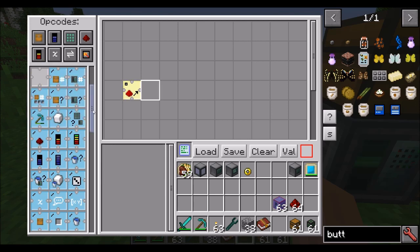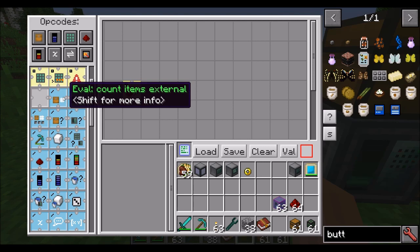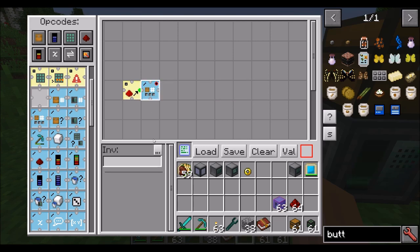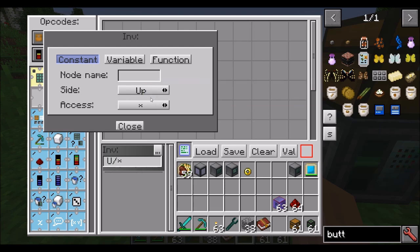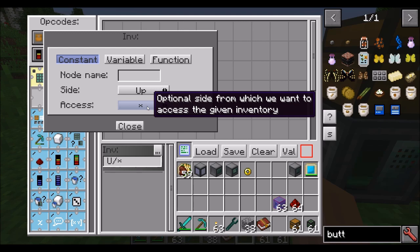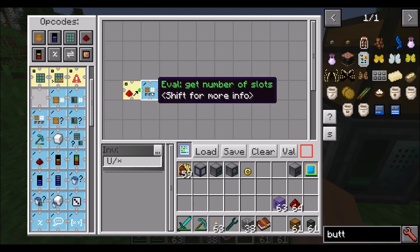Let's start with some basic inventory manipulation. Any blue background items will get information for you. There's a lot we can do about external inventories — like the ones touching the processor. So let's do something like get number of slots. This is going to choose an inventory, and we'll say the side is up — the block that's above it. The access option says which side to access from. For a furnace, fuel goes in the bottom, items to smelt go in the top, and items to pull out come from the sides. For a chest, it doesn't matter — all six sides are the same — so we'll leave it at the star so it can access from any side.